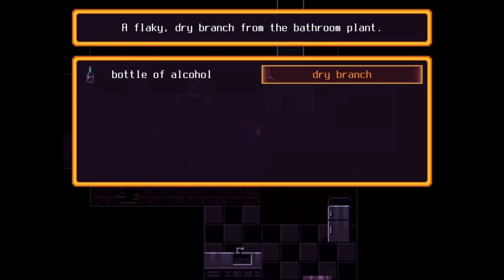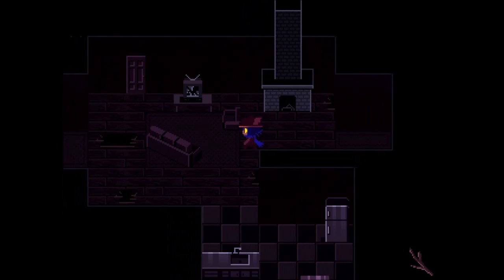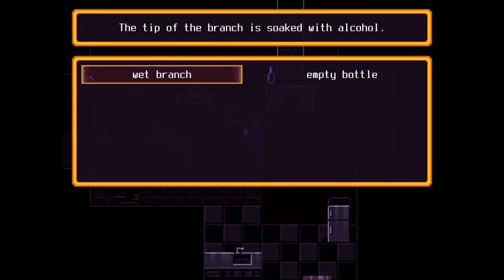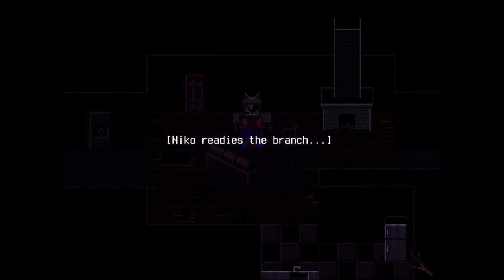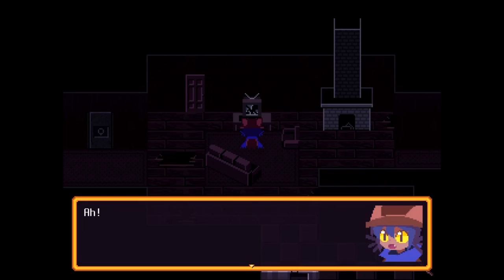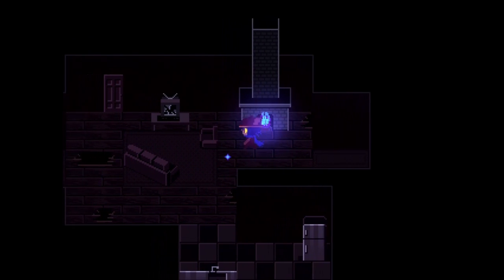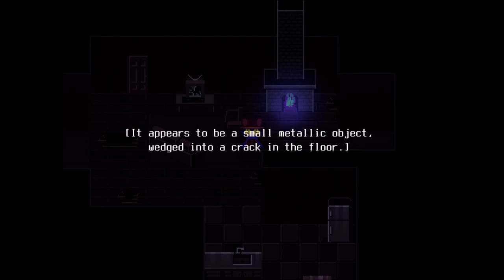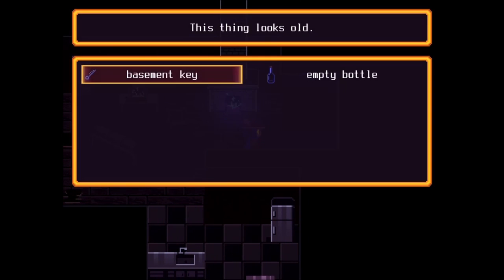Can we use the dry branch in some way to light the fireplace? What about the alcohol? Nico dips the branch into the alcohol. So we can then light it on fire with the sparking TV, right? Nico readies the branch. Now we have a lit branch, which we can use in the fireplace. There we go. And what's this shiny thing? Something on the ground glimmers in the firelight. It appears to be a small metallic object wedged into a crack in the floor. Nico digs it out — the basement key.